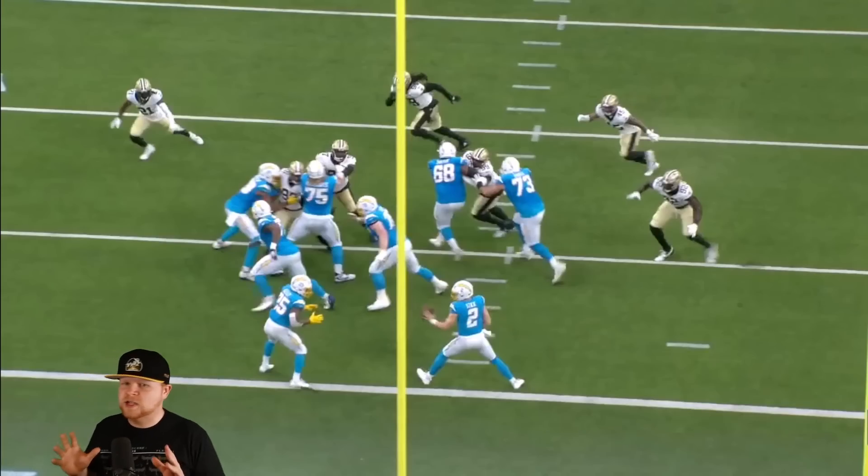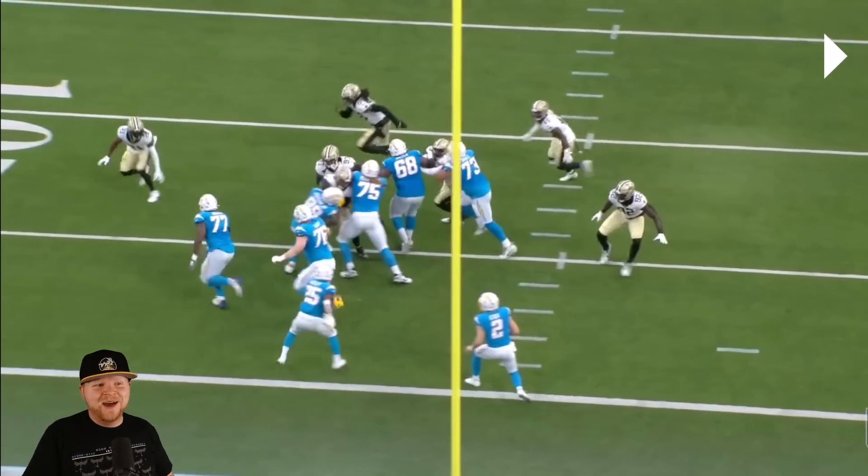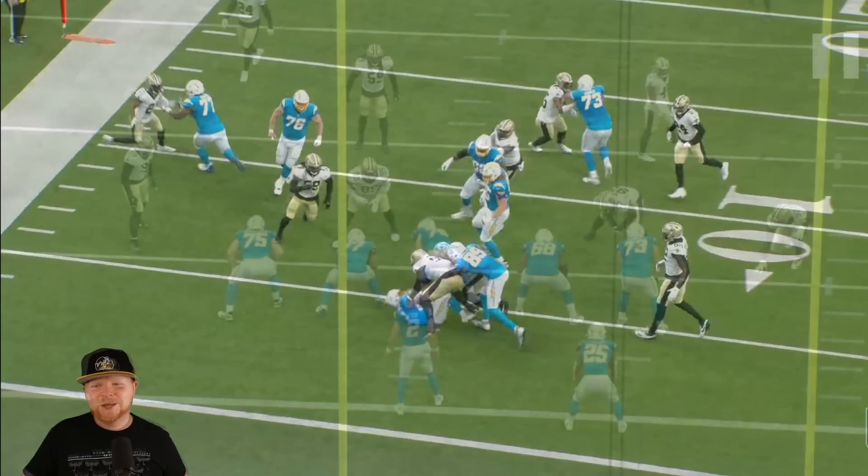Great job by the tight end to turn him out and lock him out. I will admit that Turner actually helps out Roach here because Turner gets in the way of the tackle and Roach is able to go through. But let me tell you — that's not the play design.